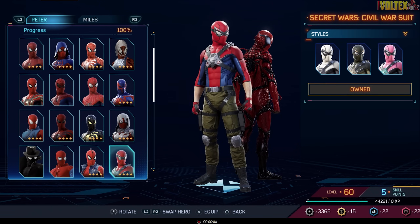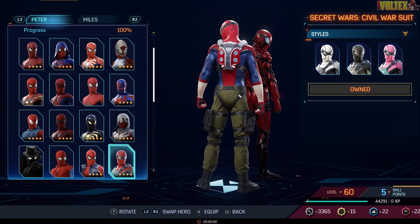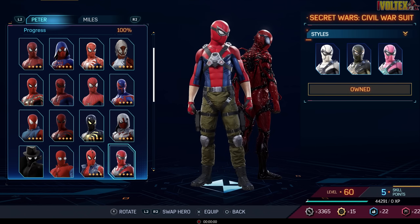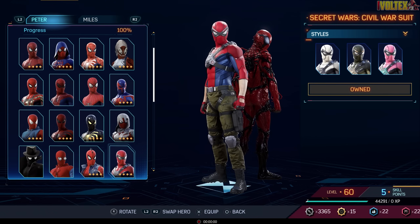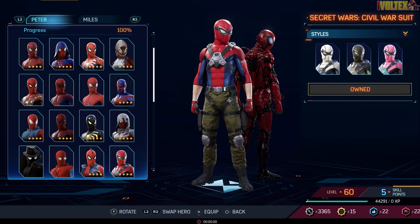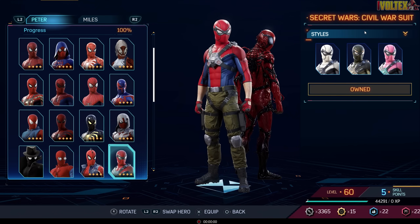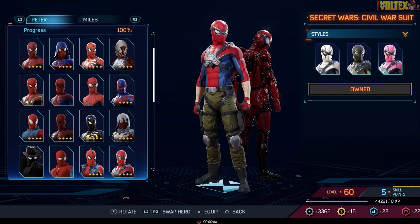Now the Secret Wars Civil War Suit — this one is special because it has its own separate wings, as this is kind of like Falcon's technology from the comics. It looks a bit over-designed but I actually love the military-style pants with all the straps. No spider emblem in sight, but he's still got the trademark spidey look. I'll put it in good suits, though it could go back and forth between good and best.